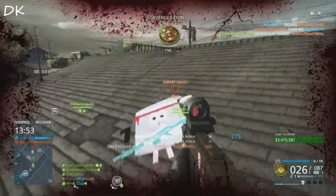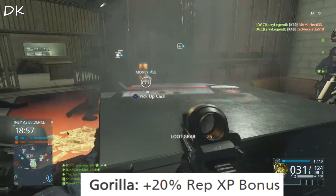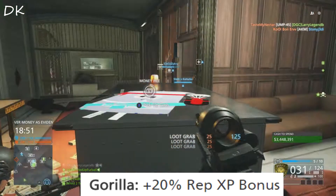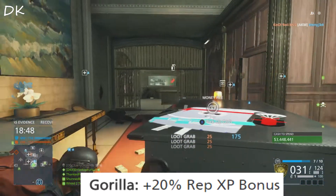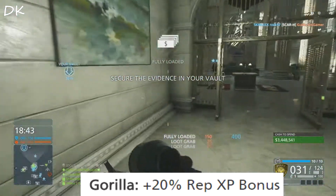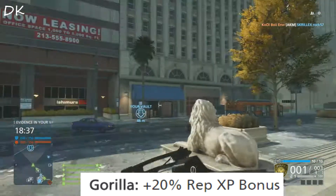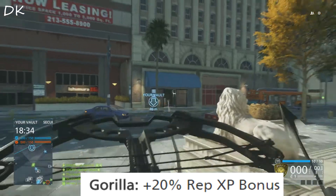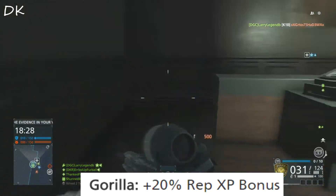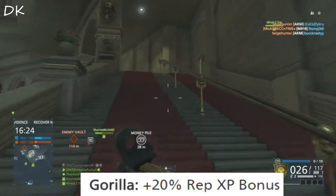Now on to the Gorilla Mask. The Gorilla Mask gives you a 20% rep XP bonus. This mask I truly believe will be one of the most used masks, mainly because it gives you rep XP, which basically gives you your perks in the game. You get four perks depending on which class you pick, with tailor-made perks for that class. With the 20% rep XP bonus, you should get there 20% faster, which will make you a better player and change the gameplay somewhat. This is one of the most powerful masks released yet.